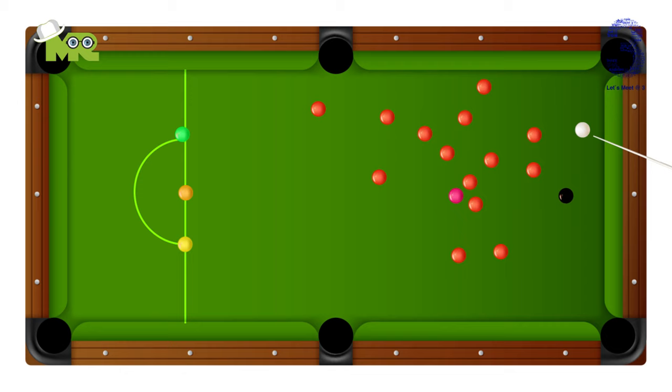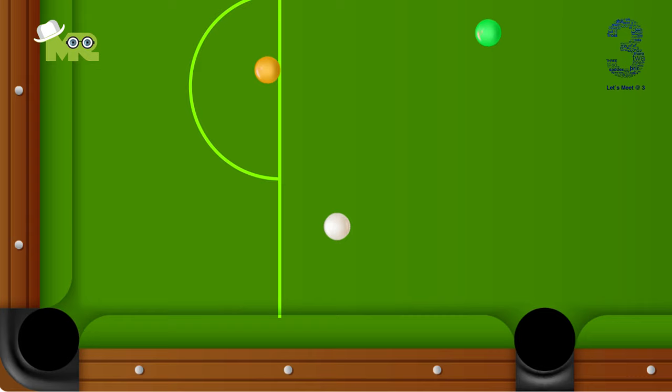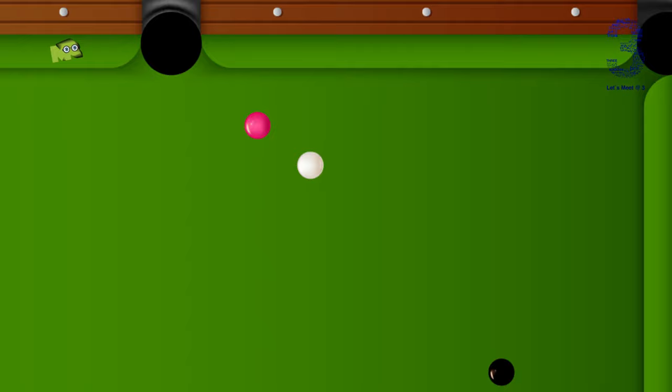Continue the game in this way until all of the red balls go into a pocket. When all the red balls are gone, you must pocket all the colored balls in this order: first the yellow ball, second the green ball, third the brown, fourth the blue, fifth the pink, and last the black.